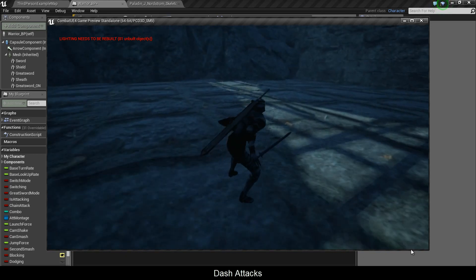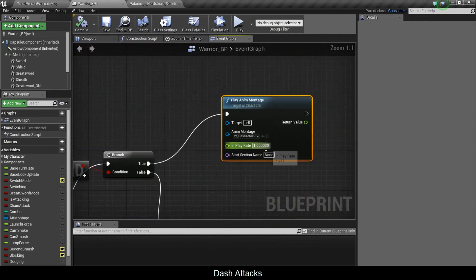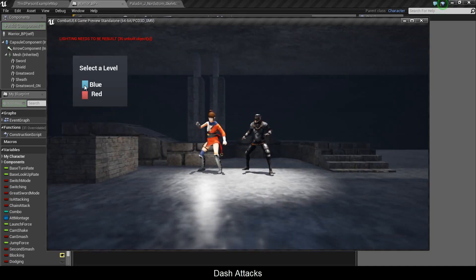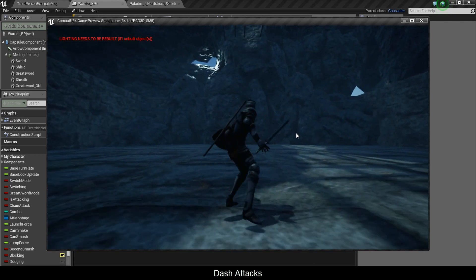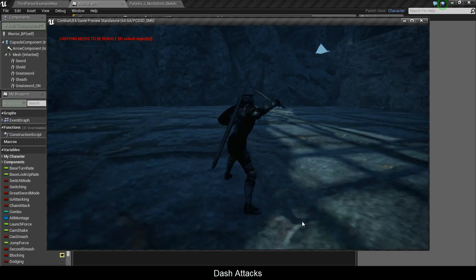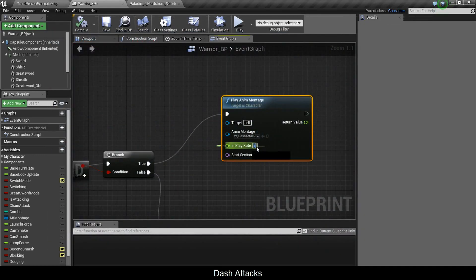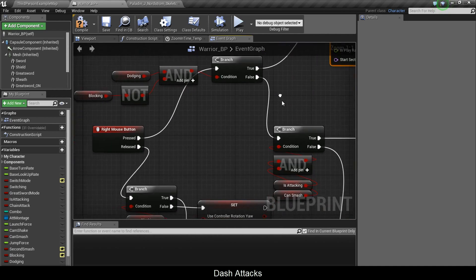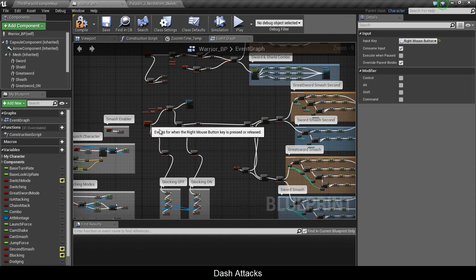So as I do a dash attack with right-click — there, he hops forward or backward and performs the attack. The play rate I'll set to 2 because I want it to be quick, and the speed can be adjusted. I'll settle on 1.5. So we have a dash attack for sword and shield, executed with the right mouse button.